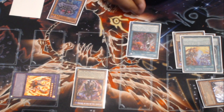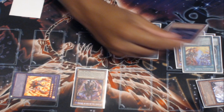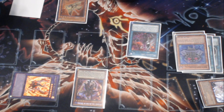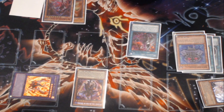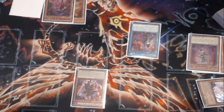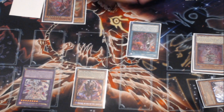Branded Lost is going to be Chainlink 3. For cost, mandatory, you will be pitching the Edge Imp Chain off of the Lubelion. Off the Lost, we're going to search a Mercurier, because the Mercurier is going to allow us to make sure our follow-up Branded in Red is going to resolve. And then we're going to search the Ad Libitum off the Tragedy, because this is how you're going to be able to recycle the Mirror Jade.